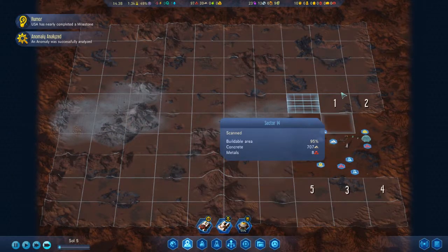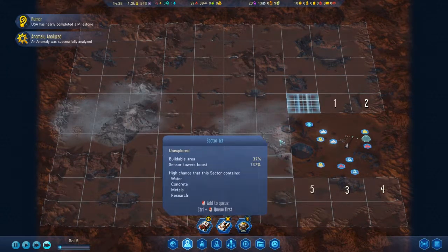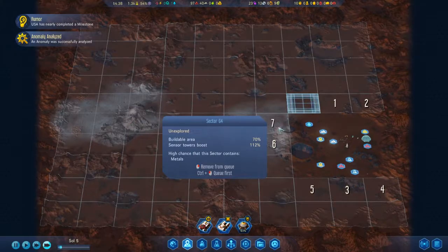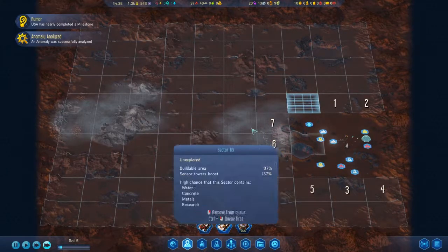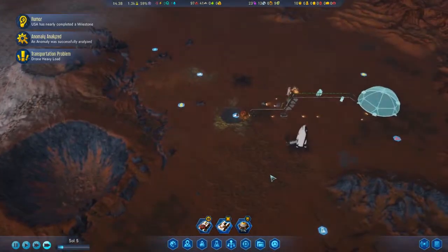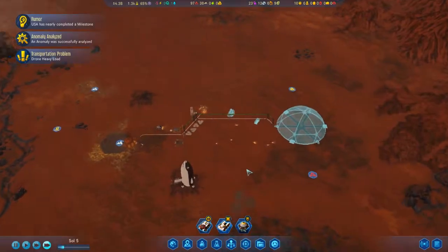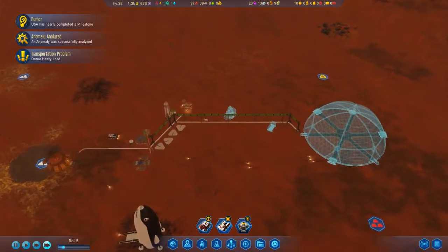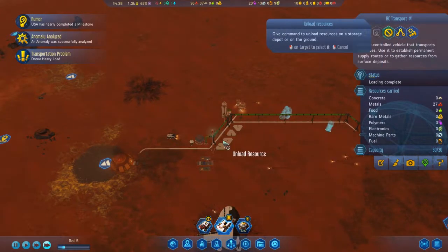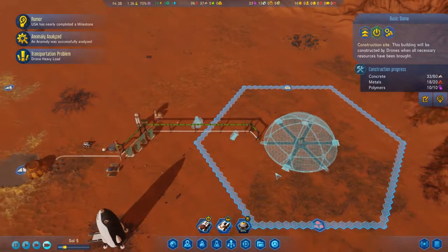Okay, so what else? Well, I could scan more areas. There's not a lot of building in these craters, plus also the cold terrain — it's not going to help much. This is full, so I can have them load metals. Our pod is almost here.